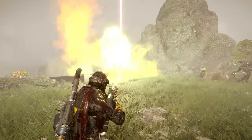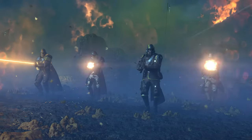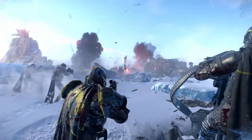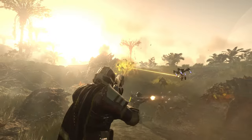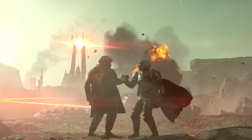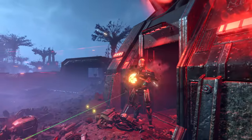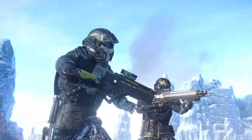Helldivers 2 is a co-op shooter that takes inspiration from sci-fi action movies like Starship Troopers and Aliens. It puts you in the role of a soldier fighting for the glory of Super Earth, a dystopian society that wages endless war against alien bugs and robots. The game is full of chaotic and hilarious moments, as you and your squadmates try to complete various objectives while avoiding friendly fire, orbital strikes, and swarms of enemies.